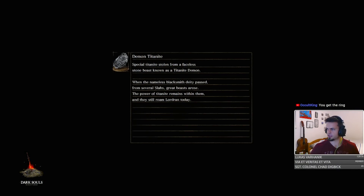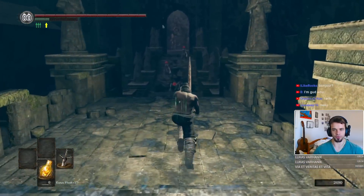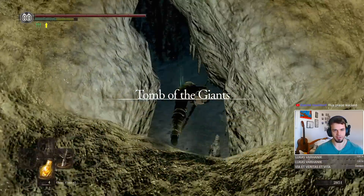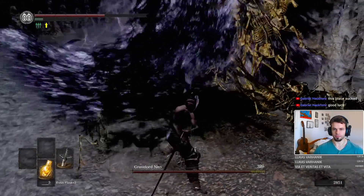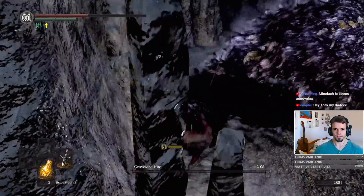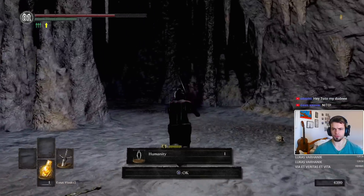Let's go to Izalith first. I'm pretty sure the only fog gate in this place is Manus, so let's just run straight to him. Manus Boss Arena — where does this lead to? That is the Nito boss fight. First Lord Soul — let's go. Nito's boss fight, very weird. How do you no-hit this fight? Nito, just go away. Goodbye. That's one out of four.